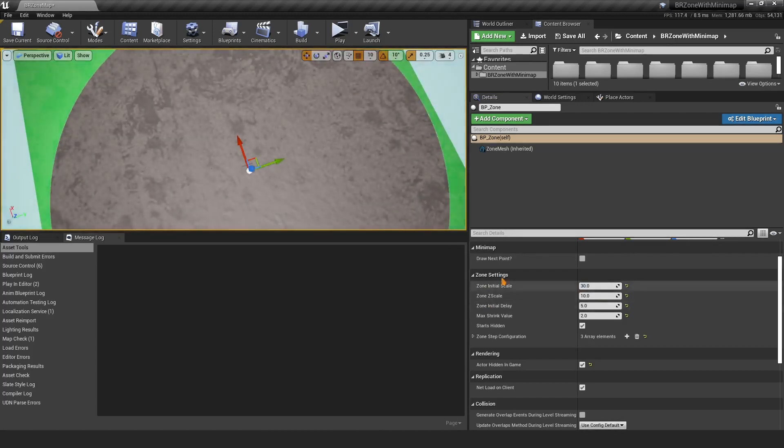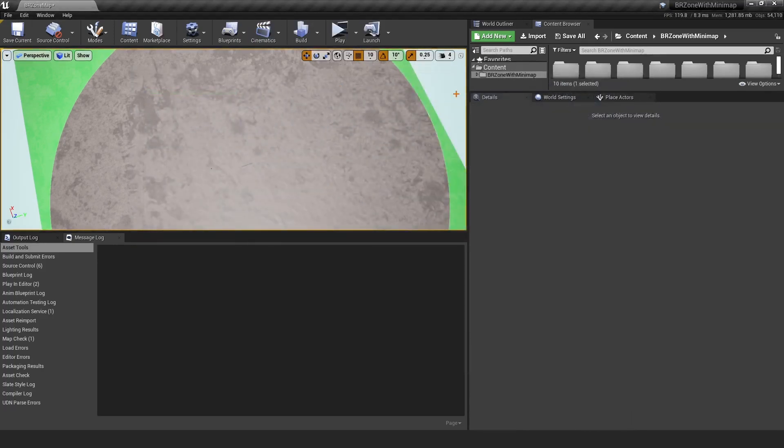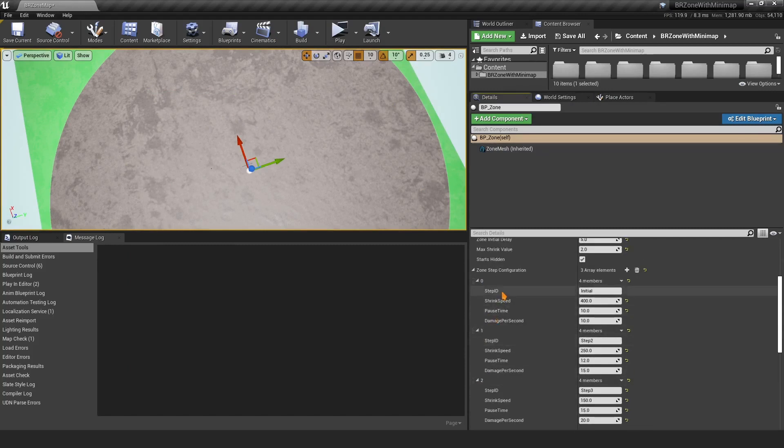The Initial Delay is how long the zone waits before it moves to the next location. Max Shrink Value is the final shrink amount — set it to one or two depending on your preference. Starts Hidden controls whether the zone is hidden at the start; with it set to true, the zone isn't visible until after the first delay.